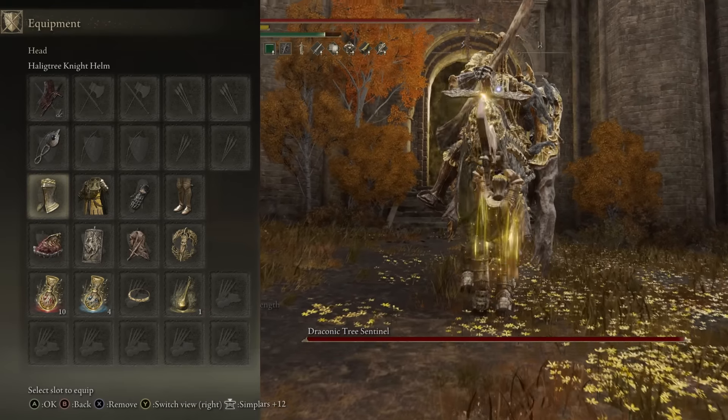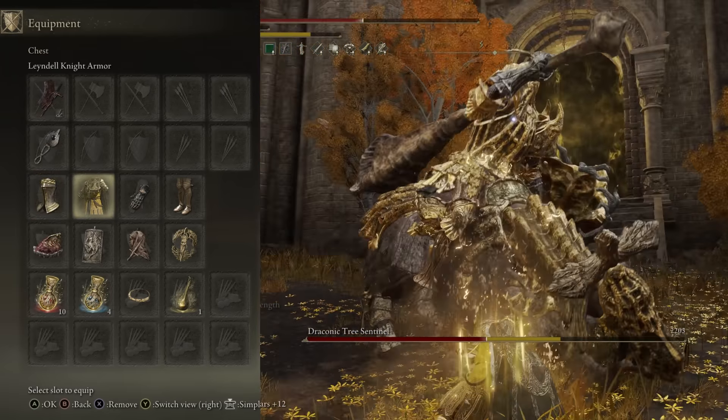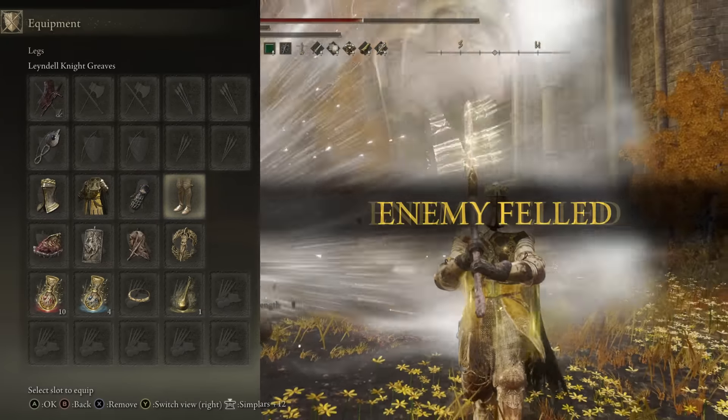Which brings us on to the gear and talismans. We have the Haligtree Knight's Helm giving us plus 2 Faith. We have the Laendil Knight's Armor, the Royal Remains Gloves for a little healing at 18% and below, and the Laendil Knight's Greaves.